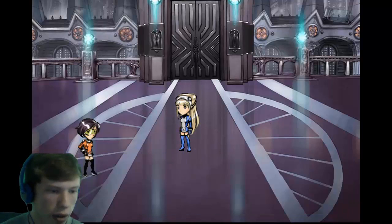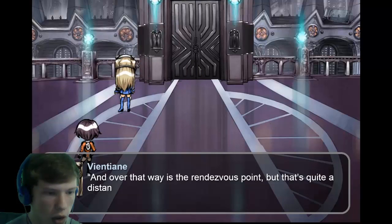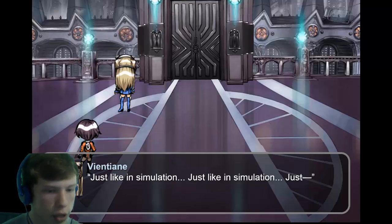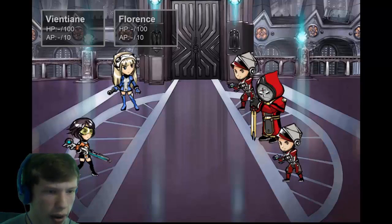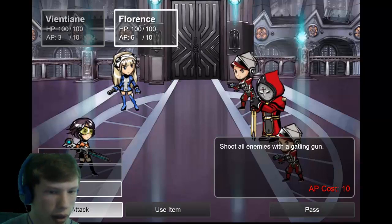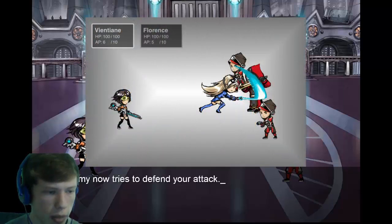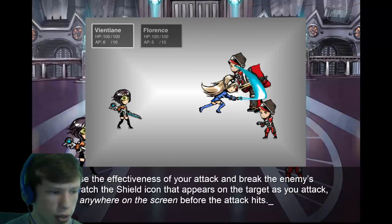Beyond this door is the main target. There's no telling what we'll encounter on the way to the rendezvous. Oh god, there's more enemies! Florence: 'There's another disruption!' Dragon Slayer — get him! Gatling gun — she never has the right AP for that. Taking out the big dude first. He blocked a lot of it though — negative eight, that's not good. Now the enemy tries to defend your attack.